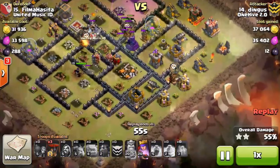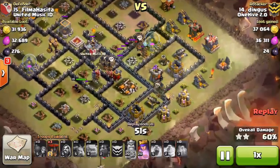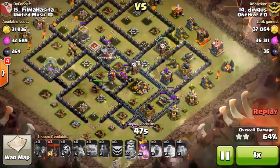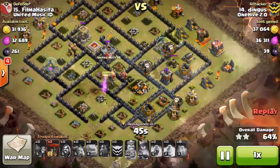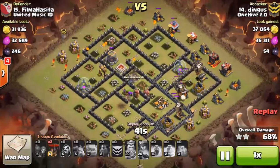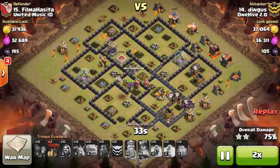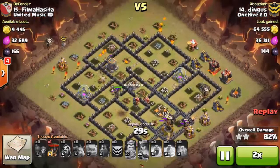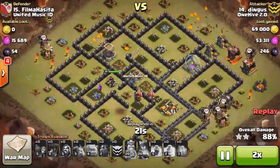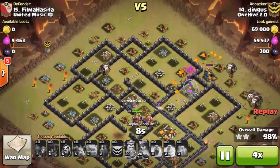Same with the loons and the rage on the one o'clock region, just pushing those balloons into the air defense, making sure it goes down as quickly as possible. No more air defenses left at this point, but he still has a hound and three loons — one goes for that cannon and two are saved for cleanup. It's just balloon smashing time. The queen is still doing work; I don't think she's been hit this entire raid. Boom goes the dynamite — great job Dingus.